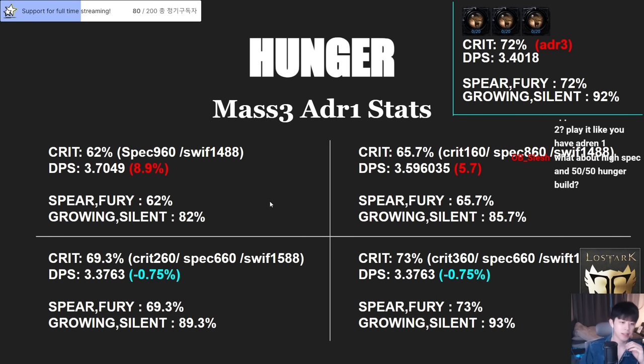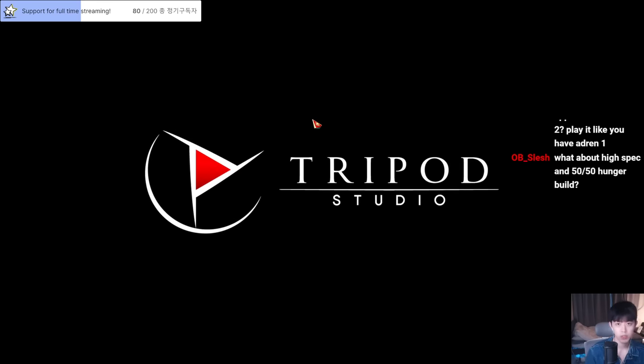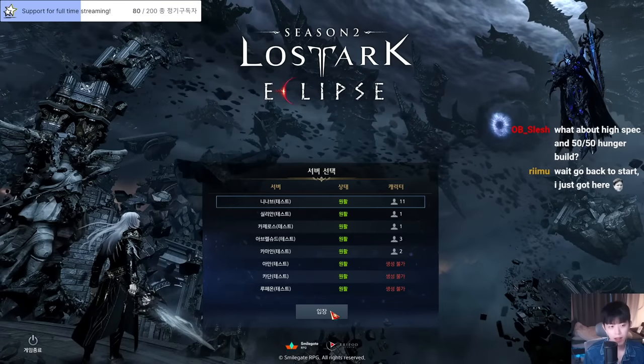Half-half is quite similar — I didn't calculate a lot but it's close. Why I recommend high swiftness is that the real skill animation in PTR is faster, so you can handle more swiftness. For example, the Lazy Spear animation is shorter than before, so you don't need to wait as long before the next skill. If your swiftness is around 1100 and specialization around 1200, when you have crit synergy you can play that, but if not you can swap one earring or one ring.